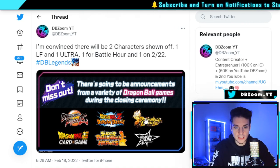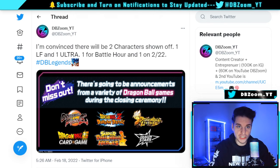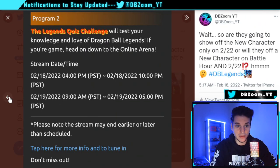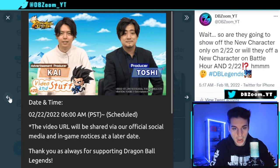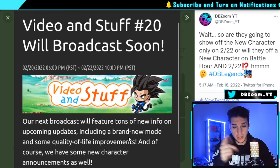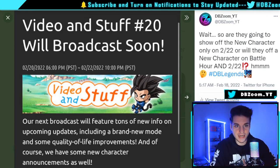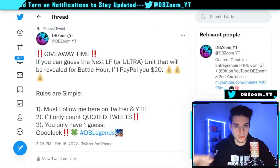Similar to last year when they revealed LF Rose at the closing ceremony, expect something big this year too. They will be showing off multiple new units — one for the closing ceremony and one around 2/22. They're also set to reveal a brand new character, quality-of-life improvements, and a brand new game mode. That new game mode is personally more exciting to me than the character itself.